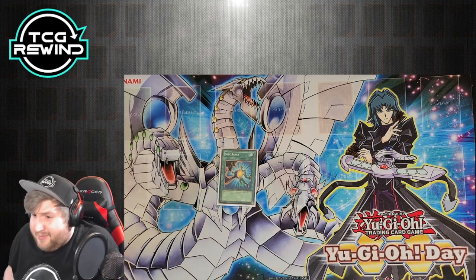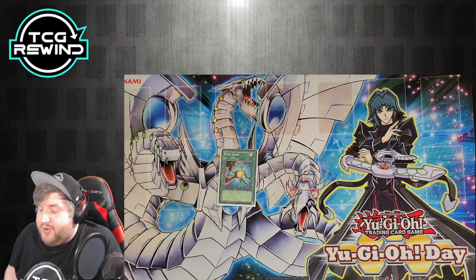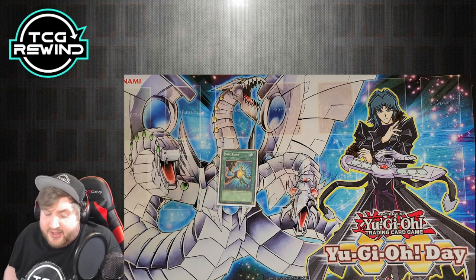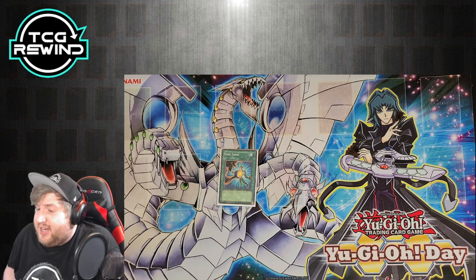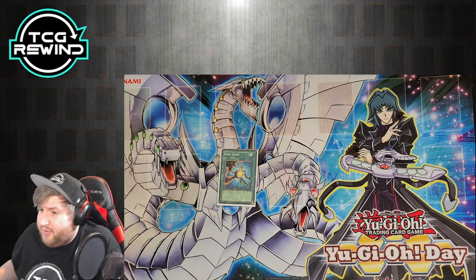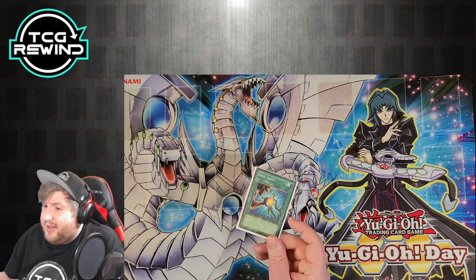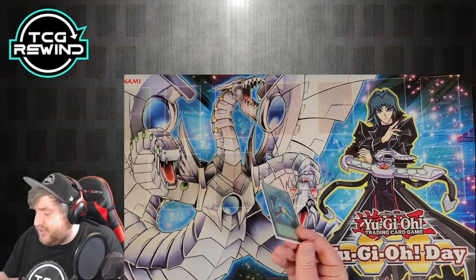Soul Taker can make your opponent's Shining miss timing. If you're running Smashing Ground, you could potentially run Soul Taker instead. What makes Smashing Ground powerful is it doesn't target — if your opponent has two Heroes with a potential Gemini Spark, you can activate Smashing, and if it would hit their Stratos they have to chain it right there; after they chain Gemini Spark, you'll kill whatever other monster is on their field. I also just don't like giving my opponent life points in a deck trying to OTK.